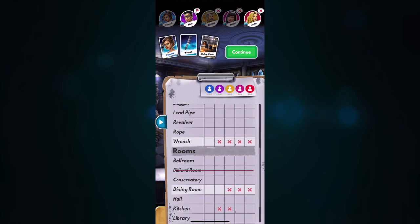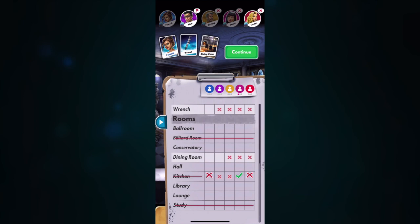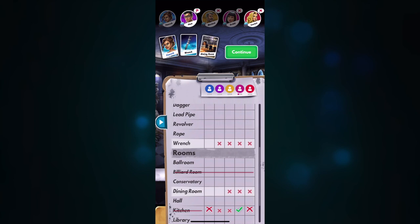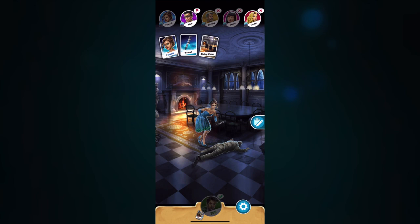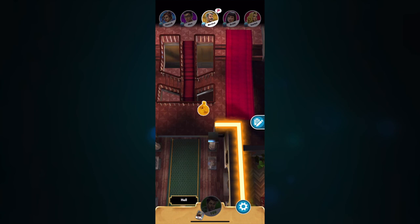We've learned that Orchid didn't have the wrench at all. Since there's now an X there, we know she must have actually had the kitchen card, because she had one or the other. So now we know one of her cards. We also know that almost nobody has that wrench, which means it could be that the wrench is indeed the weapon. Nice to figure that out pretty quickly.